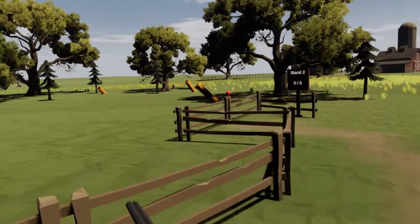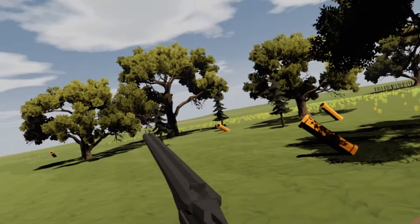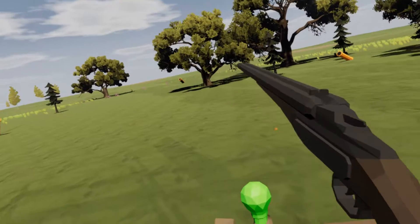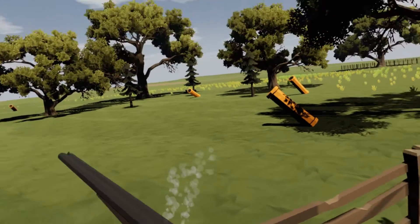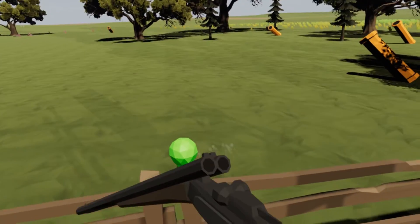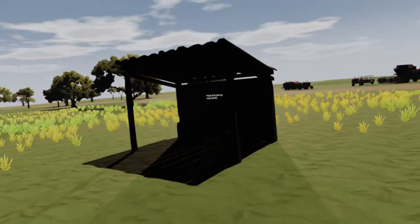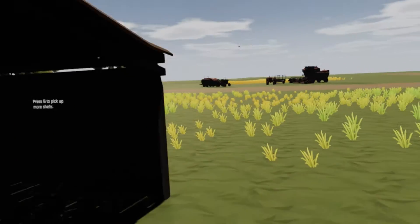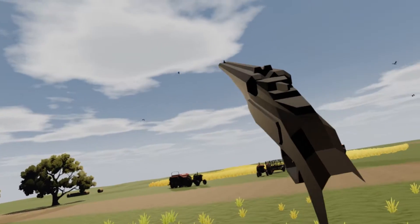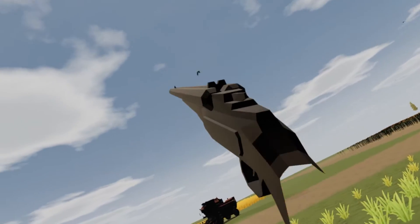It's the same launchers but they feel very different because they're different angles. Stand two over here is actually a little bit harder — I shot behind both of those. And I'm just not shooting today. It'll keep track of how many you launch and how many you hit at each stand. Come over here and buy some more shells. Anyway, it's just a fun little side project that I'm working on.